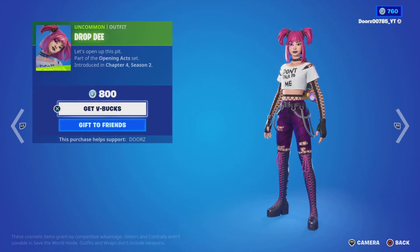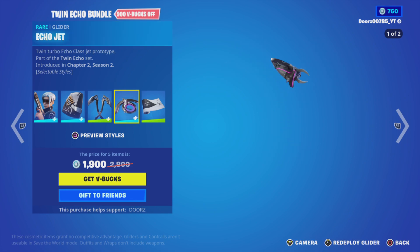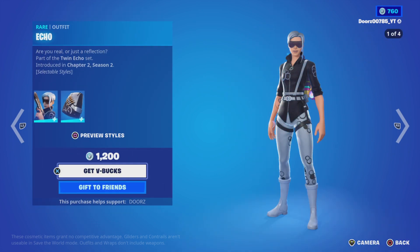Today we have Drop D. We have Echo with True Reflection, Inversion Blades, Echo Jet and Echoes.